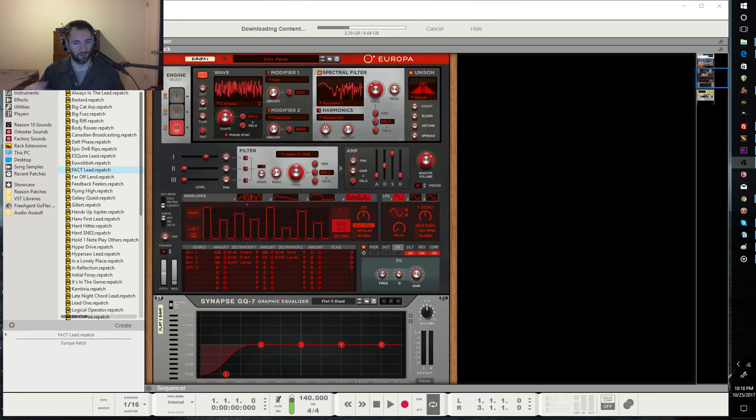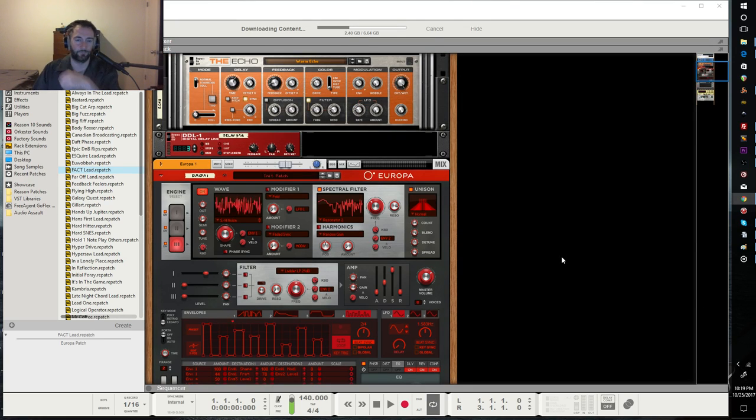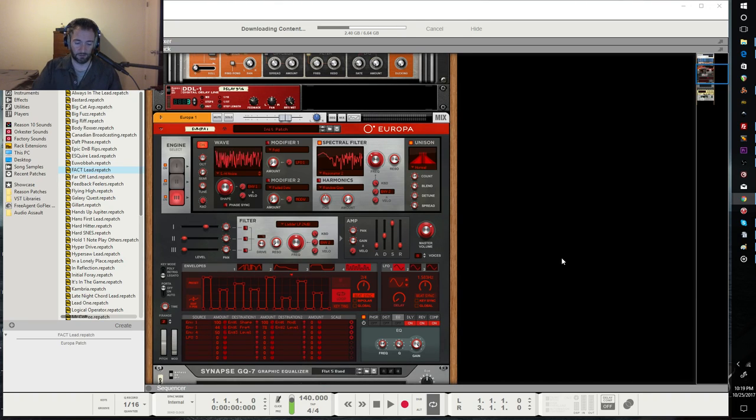Starting the recording. Here we have a new upgrade to my Reason setup — this is what I use basically to make electronic dance music such as dubstep, electro swing, glitch hop, anything that's electronic in nature. Most of it is done here.